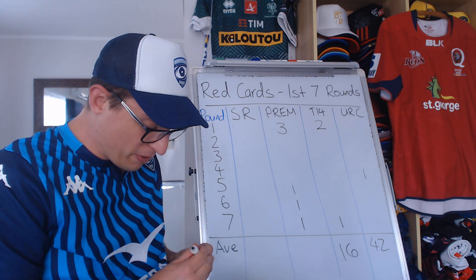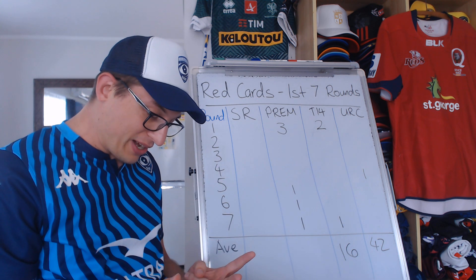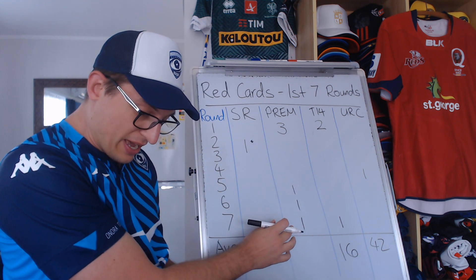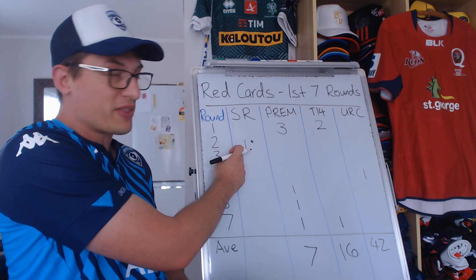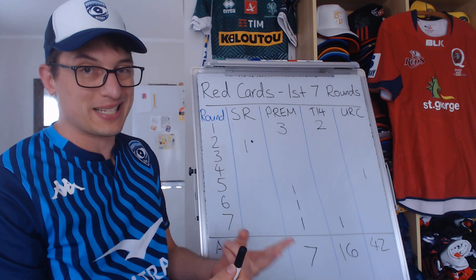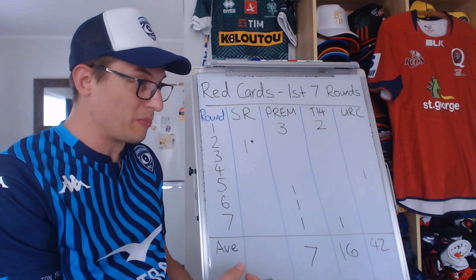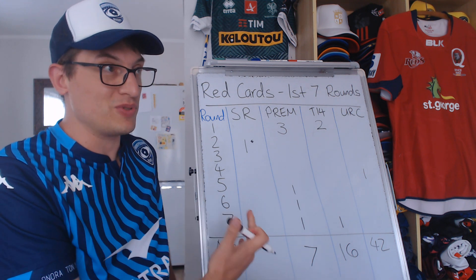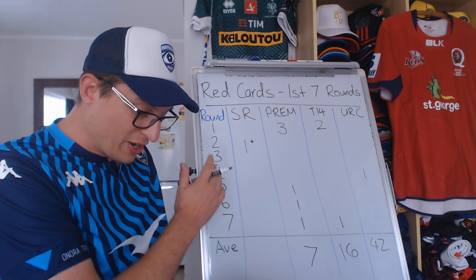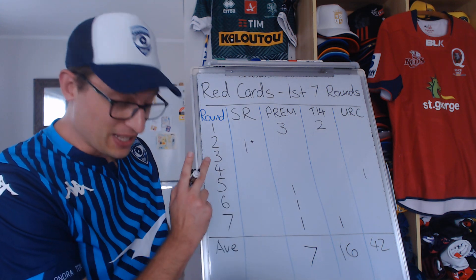Interestingly, Super Rugby's first round had no red cards — same as the URC. In round two, there was one, but I'll put an asterisk on it: it was two yellow cards accumulating to a red for two deliberate knock-ons by the same player. That's not quite the same category as an outright foul play red card. Rounds three, four and five had no red cards, so Super Rugby actually started remarkably clean.